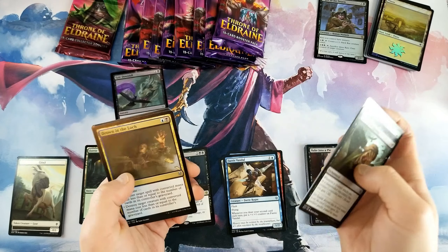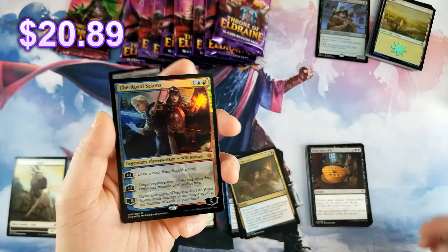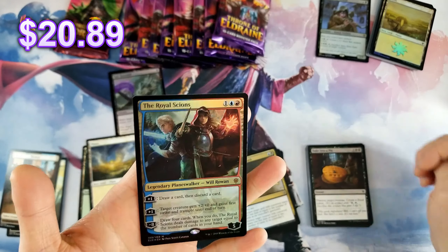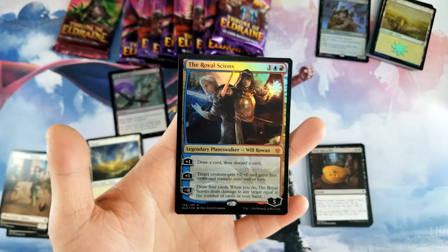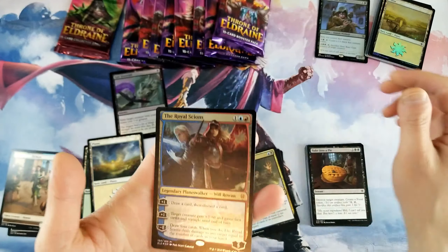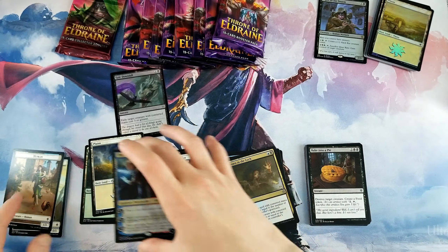Must have a foil in this one too. Drawn Lock — that's a great uncommon. Acclaimed Contender — oh no way, nice! And foil Royal Scions — oh god, that is fantastic! Hell yes, that is awesome!